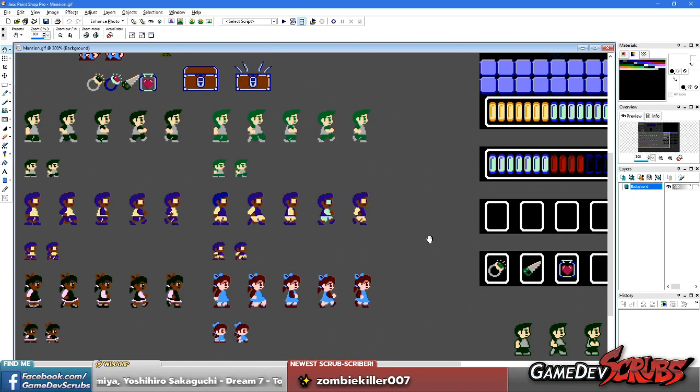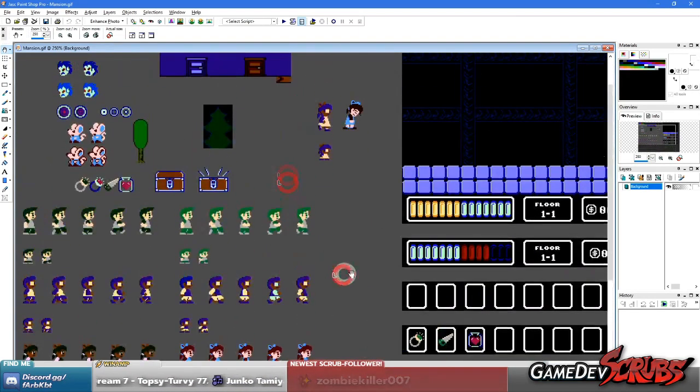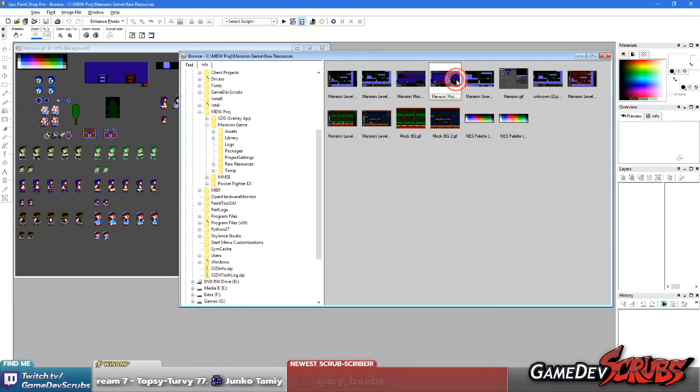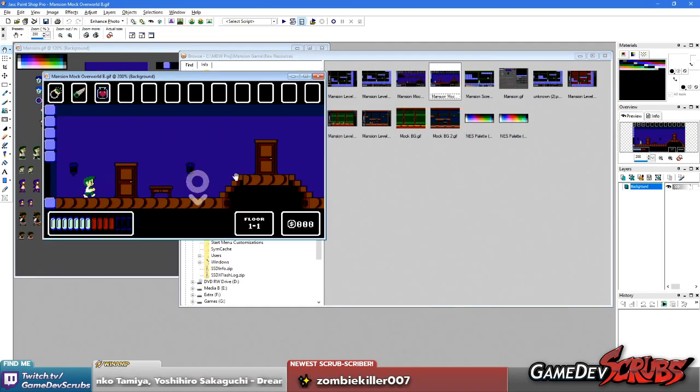The idea is you have to search through the mansion — you gotta find keys to unlock doors to other rooms, get new abilities to reach new places. That way you can progress through the mansion and find your friend and get out. These are just little mock-ups I've made. I don't think I'm going to go with this HUD style. This one's my favorite so far — the way the HUD works — because it keeps the game in almost a 4-to-3 ratio, and you can fill out the sides.